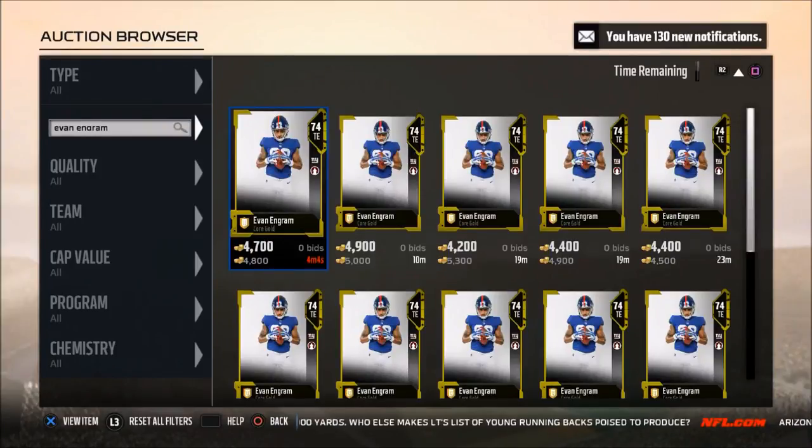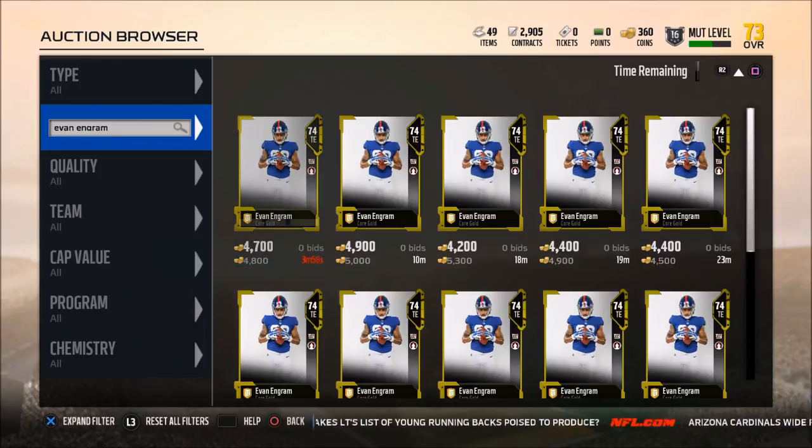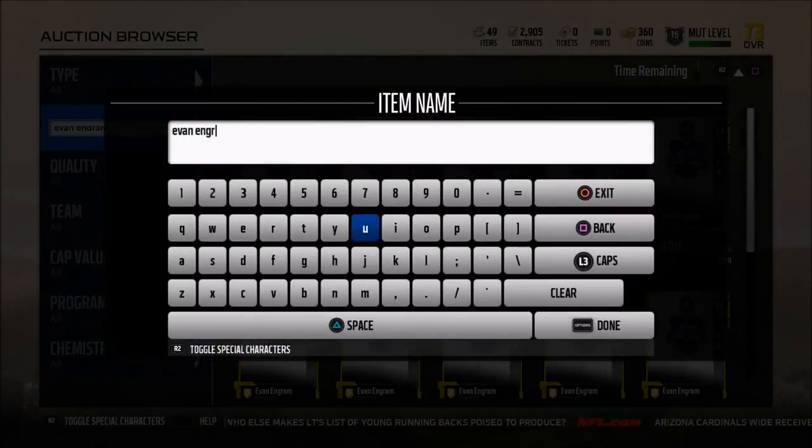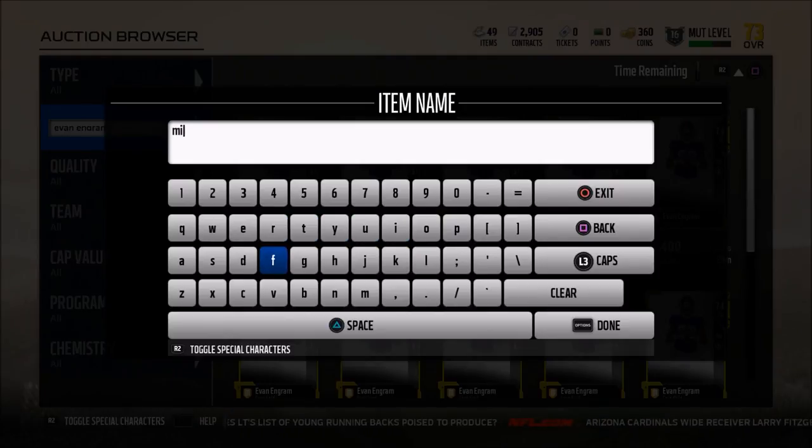In today's Madden 18 video, I want to talk about a MUT budget player to put on your radar. In my opinion, this is the best defensive tackle — or block shedder — that you can get right now in MUT.